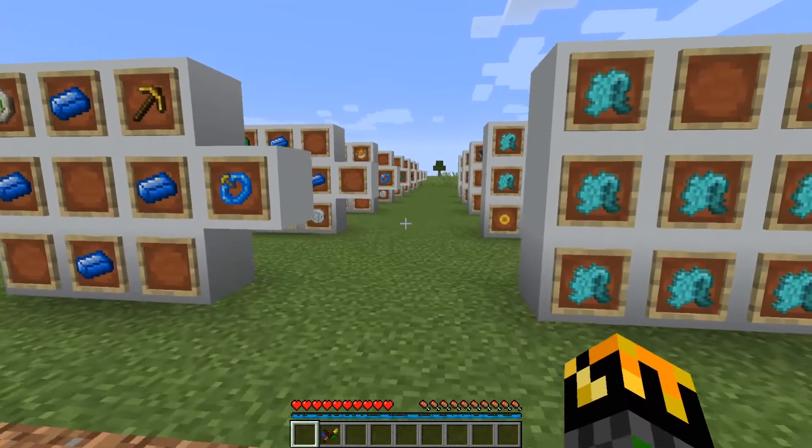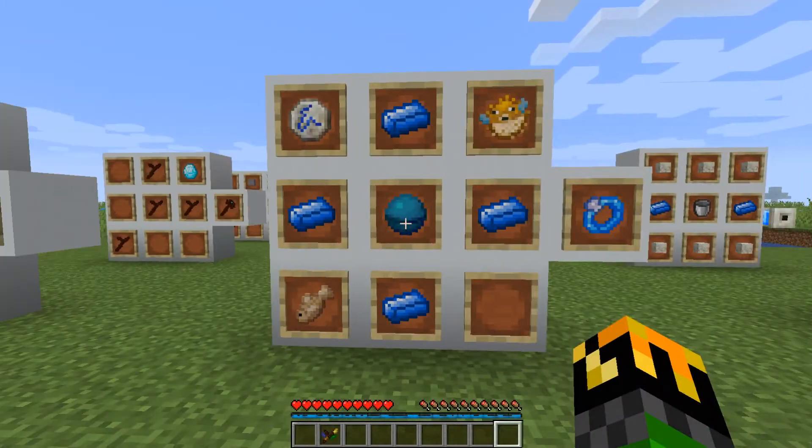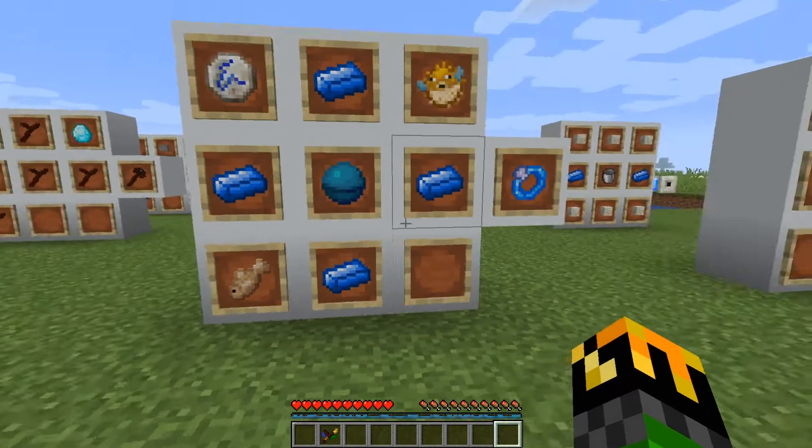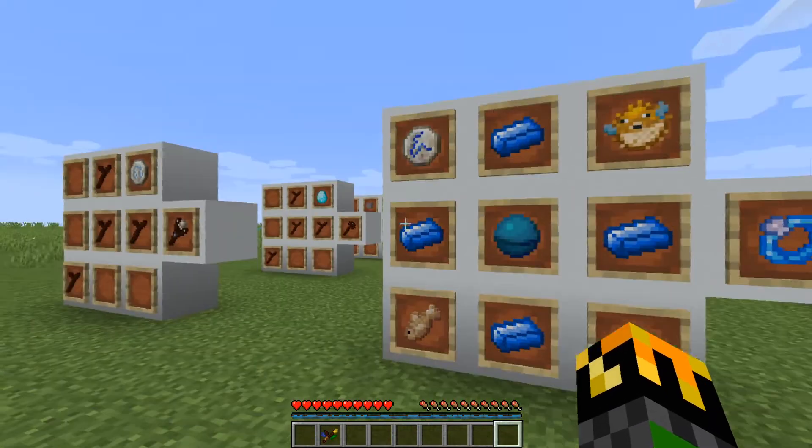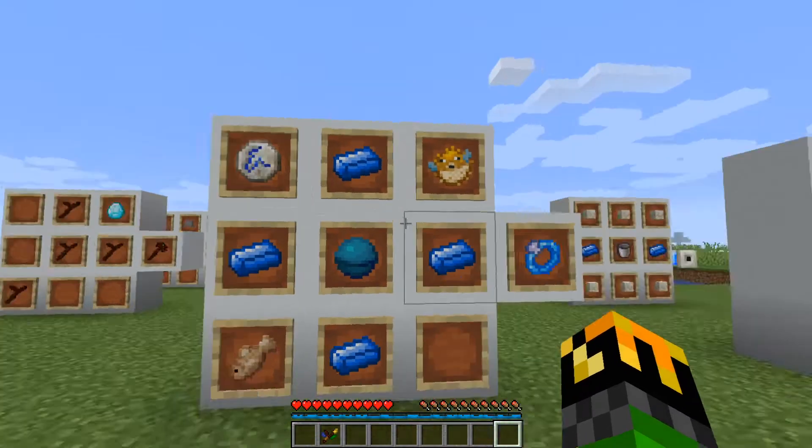The Ring of Chordatum gives the wearer fish-like attributes. To craft it, you'll need 4 mana steel, 1 luck of the sea, 1 pufferfish, 1 raw cod, and 1 rune of water.